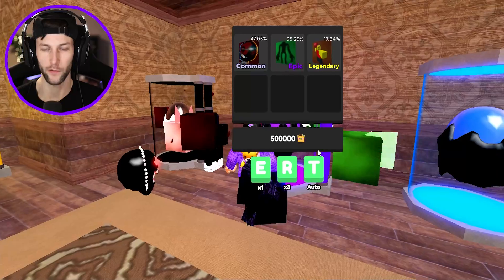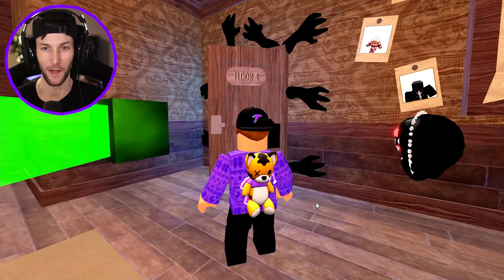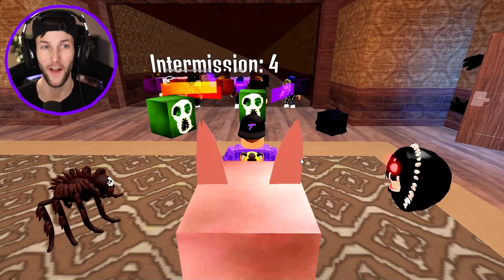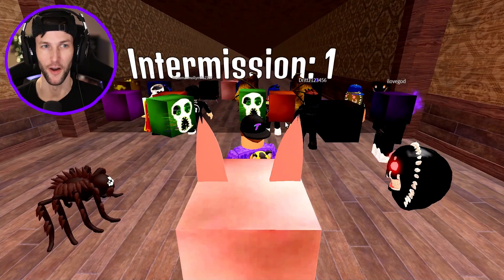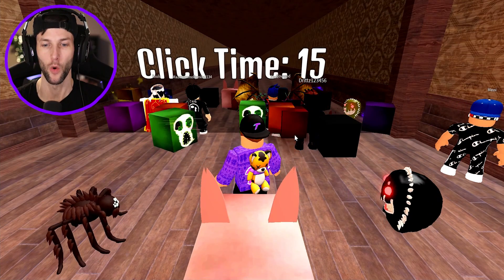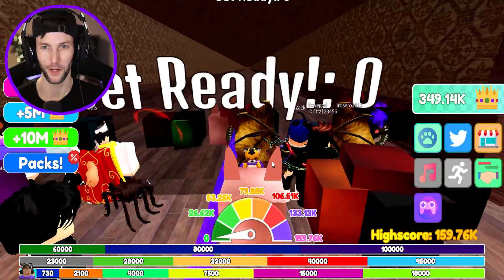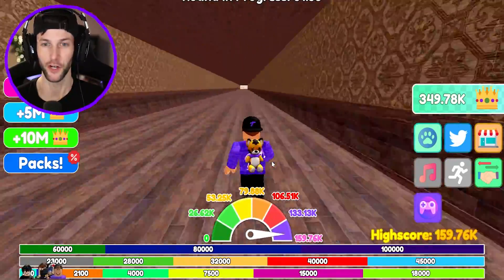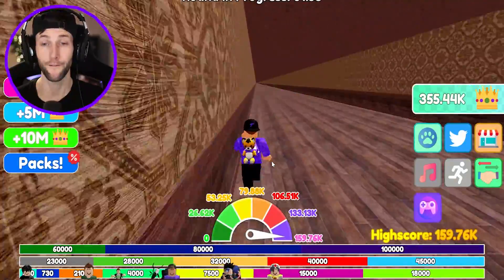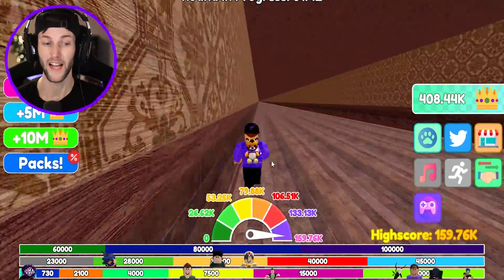The goal I have for floor three right now is to get 500,000 wins so I can unlock one of these awesome pets and hopefully make it to floor four after one race. Let's start clicking and see how fast we can go — give me a top speed. I think that's the fastest we've probably been able to go so far. Give me some new monsters too, I don't want to see the same stuff.